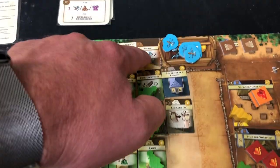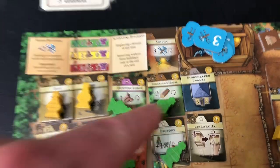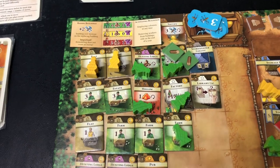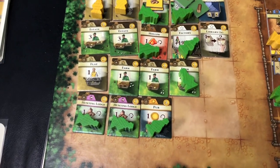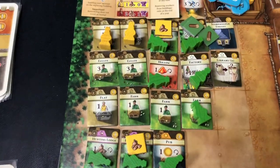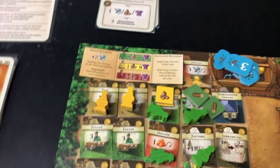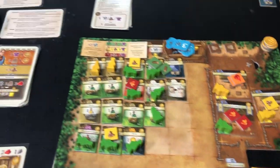Now I have to produce all the stuff I make. I make three tools up here, so I'll grab three of those. Because of my factory, I'm going to make three wood and put that on the queue. I'm going to make two food here and two food here — though I can't redo food I've already used. Then I make one coin there — the factory doesn't let me pump out more of those. I also get two clay over there. And that is the end of the round.